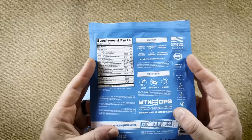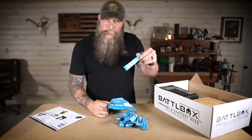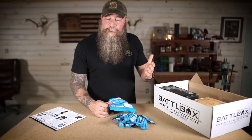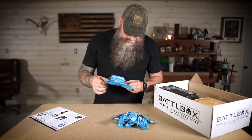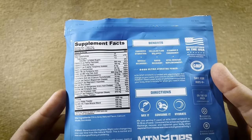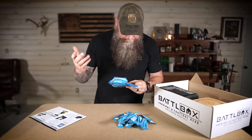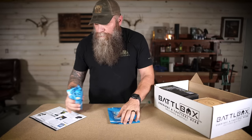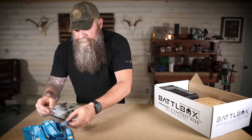It says here: enhanced hydration, cellular fluid balance, stamina, endurance. It's got vitamins and minerals, helps with rapid recovery and muscle recharge. Drop one in a bottle of water, mix it up, drink it down, and it's going to help keep you going. It's got Vitamin A, C, E, niacin, B6, folate, B12, calcium, magnesium, zinc, sodium for electrolytes, potassium, coconut water powder. We obviously spend a lot of time outdoors - you need hydration, energy, muscle recovery, and electrolytes. We elected for lemonade because lemonade's awesome.